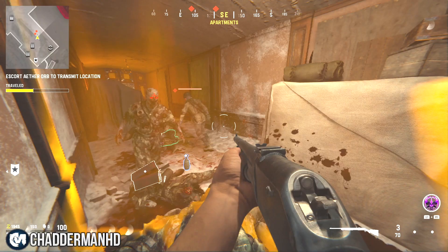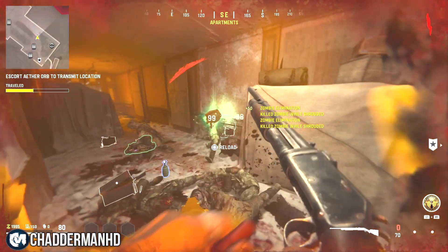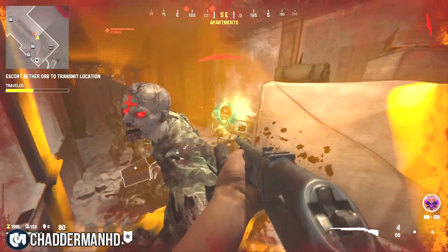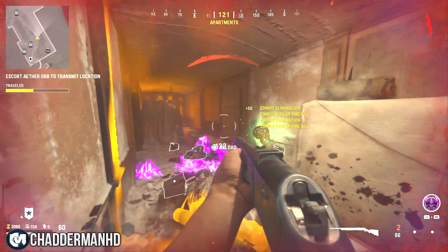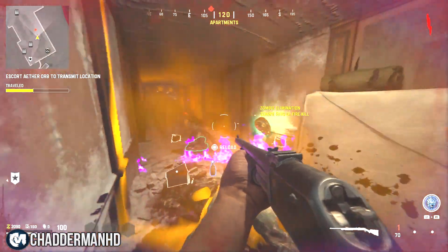The second glitch is how you can get unlimited field upgrades. What you need to do is make sure you have any field upgrade on, then kill as many zombies as needed until your field upgrade is ready and active. Once it's ready, pause the game and go over to a different class with a different field upgrade and click on it.